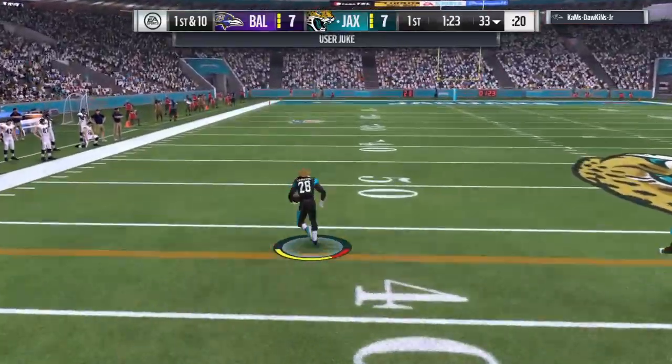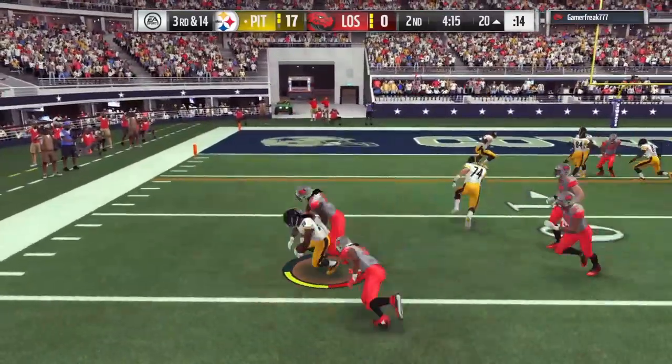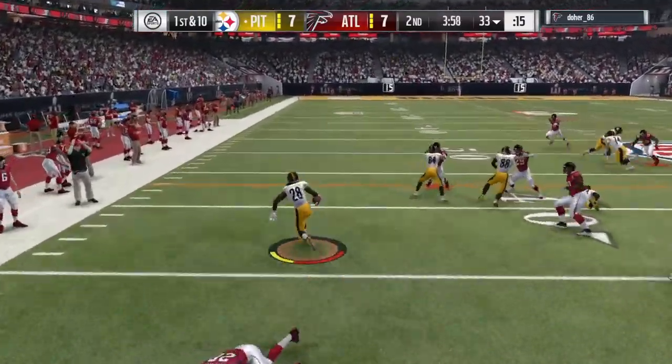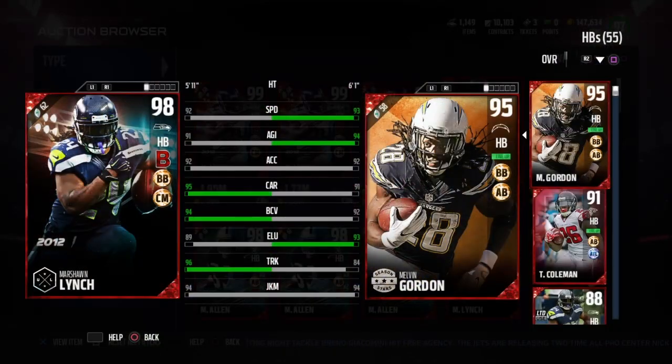The best way to use Gordon, like any other running back, is to combine all of his skills. For those wondering what that means — check it out: catch the ball, spin past, break a tackle, hit the sideline, use that speed, juke past defenders, fall forward. That's how you combine all the skills in one play.